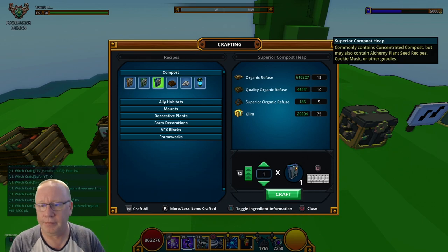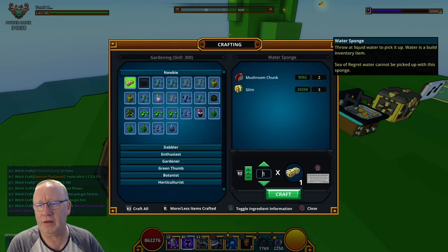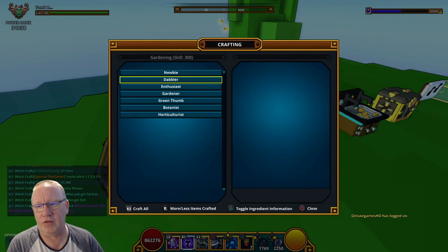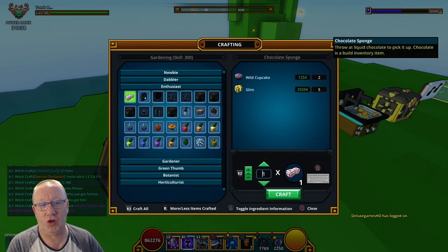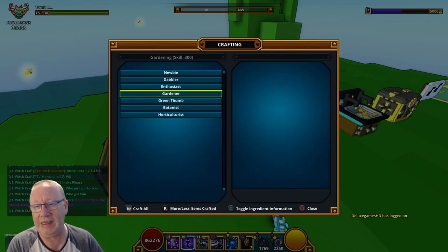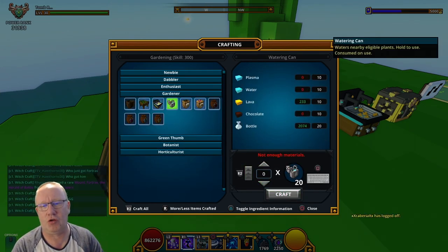We're at the gardening bench. What you want to be doing is crafting 50 water sponges, 50 lava sponges, 50 chocolate sponges and 50 plasma sponges, because you'll need these when you get to gardener. This is just to craft some watering cans to help you water your plants.